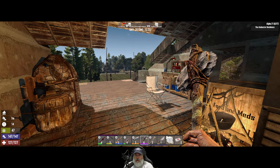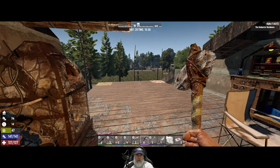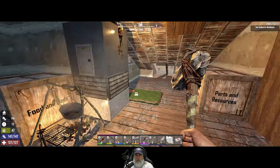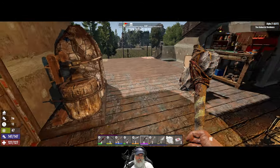Welcome back everybody to 7 Days to Die — I'm an old guy gaming. In this episode we're going to craft a couple of things and then let's see if we can knock out the Luigi's Pizza tier 2 quest before nightfall.